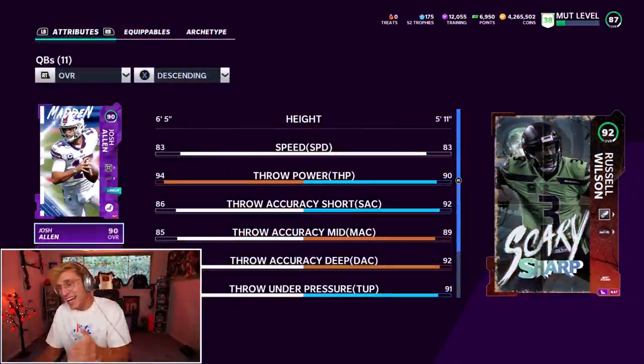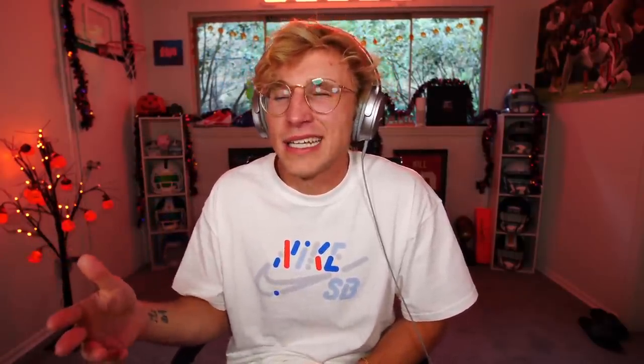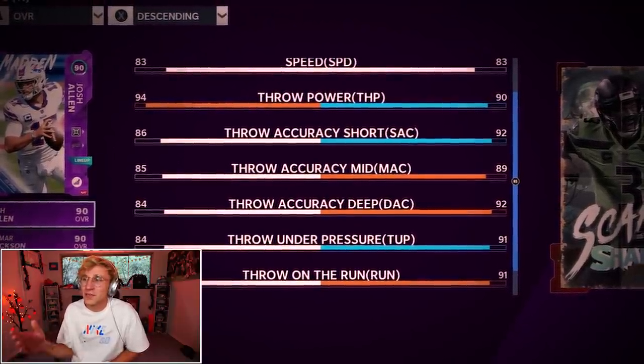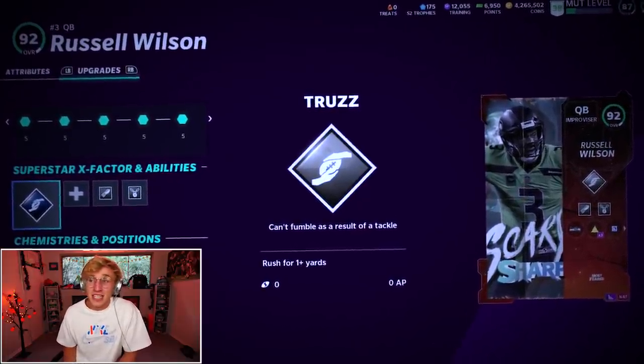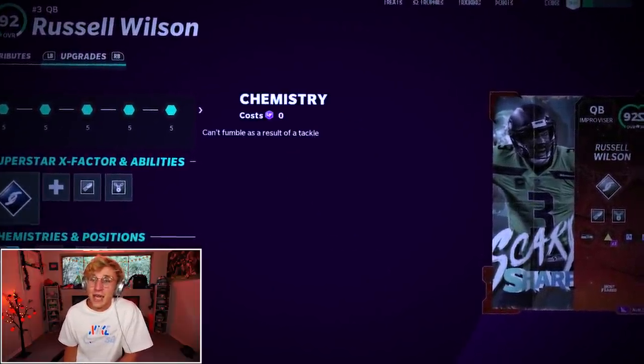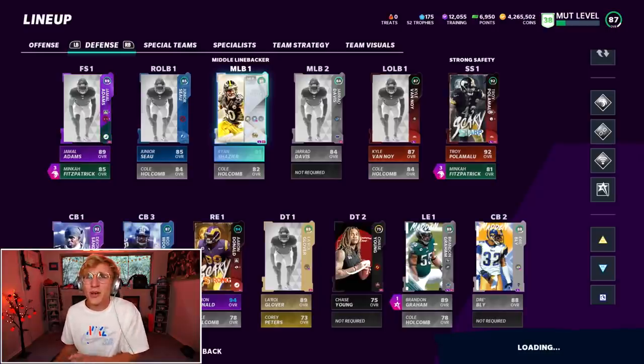I told you guys you'd get gameplay with him. QB draw is literally one of the most busted plays in this game. I could have given him Fast Break as an ability but instead I went Escape Artist — as good as QB draw is, I don't want to do that up and down the field, I want to throw some passes. He's got incredible accuracies; mid is 89 and 83 speed, a little slower than I thought. We got Truzz on, we'll be scrambling a decent amount — Dashing Dead Eye, Escape Artist.